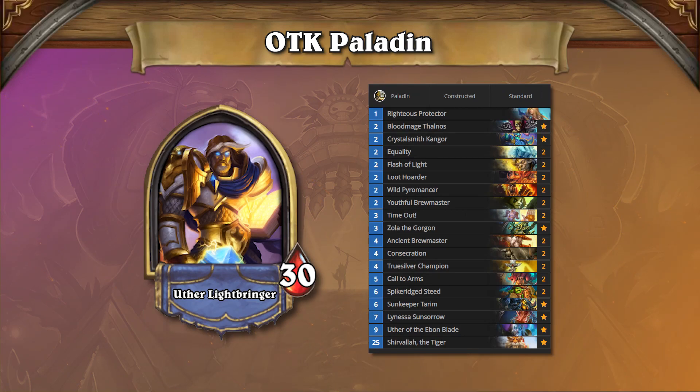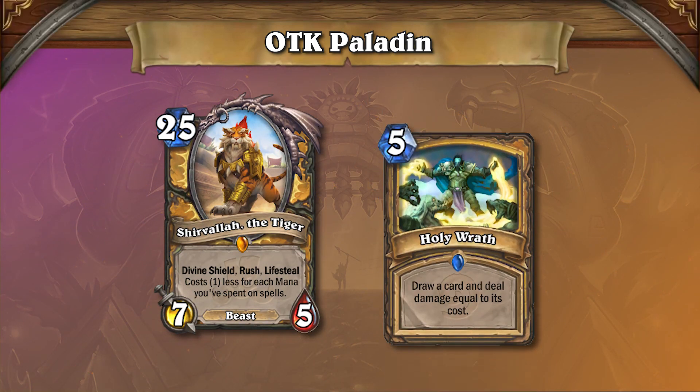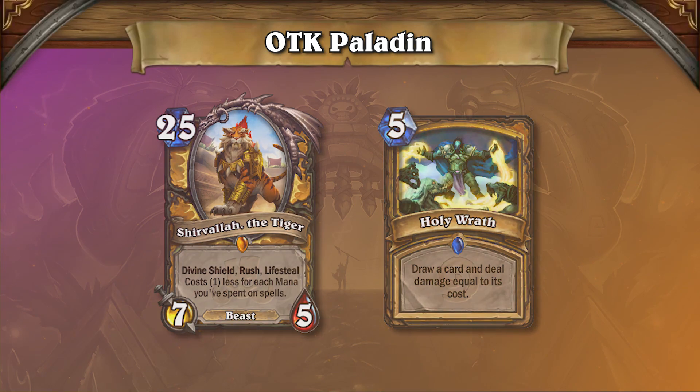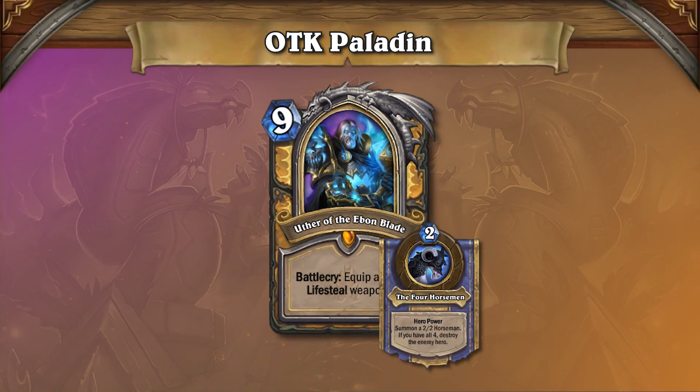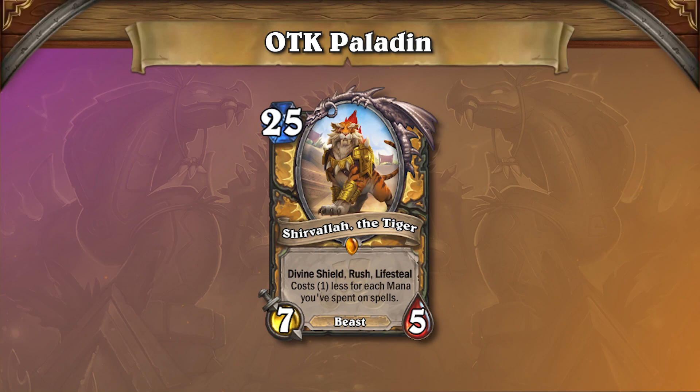Many players were discussing ways to make a powerful Paladin list that could result in killing their opponent in one turn with the use of Shirvallah the Tiger and Holy Wrath. But after testing, it seems that a list relying on Uther of the Ebon Blade's hero power is more consistent. Typically, these lists also run Shirvallah as a form of stall and healing, but don't rely on it for the combo.